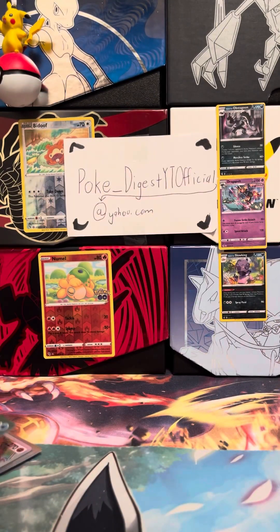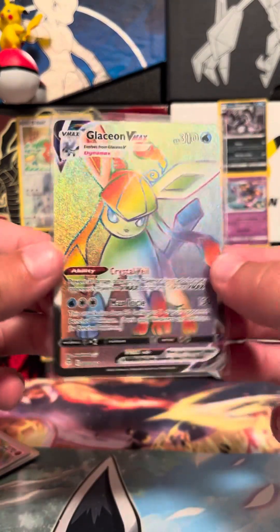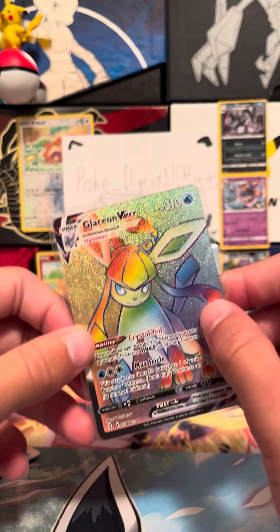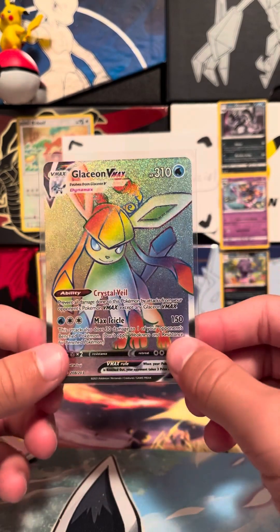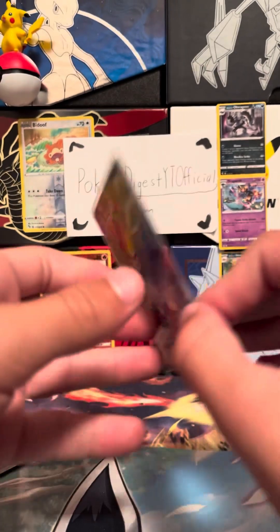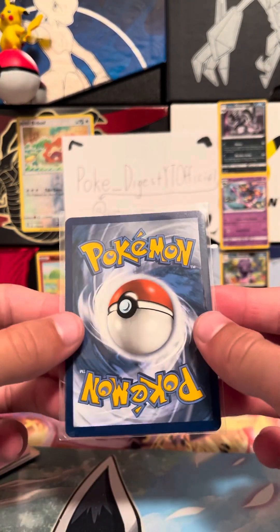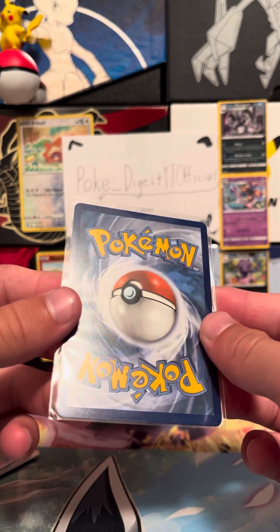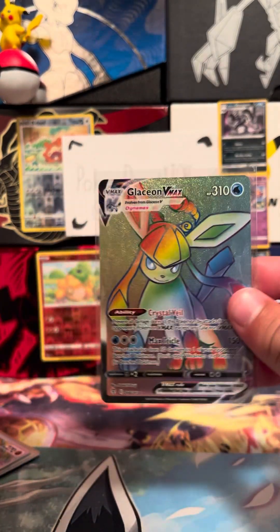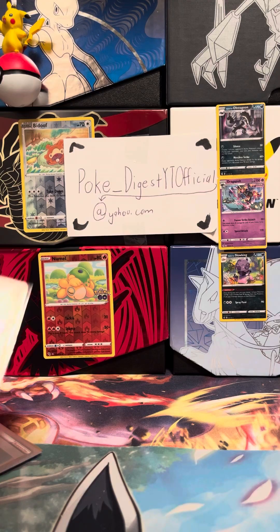Then we have Glaceon V-Max. So Glaceon and Leafeon are the only two Eevee evolutions — technically besides Eevee and Snorlax — so I have three rainbow rares that are Eeveelutions. I would say Glaceon would get like a solid 10, really nice artwork. About a 10 to 20 dollar card for Leafeon and Glaceon.